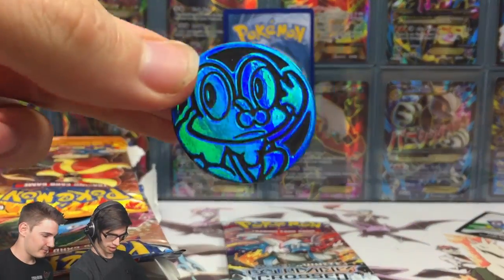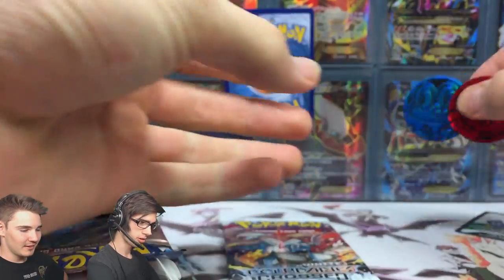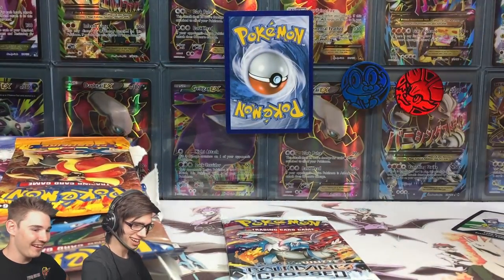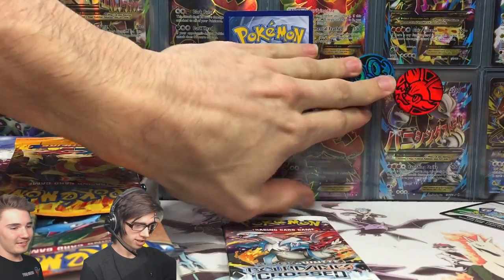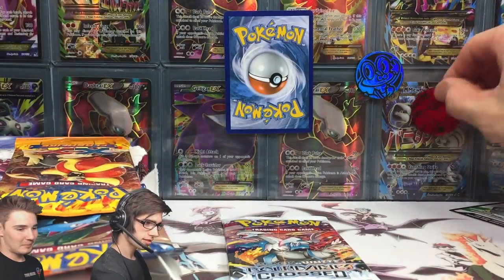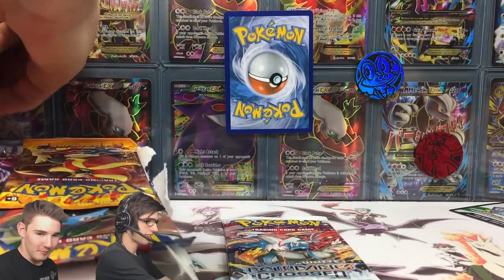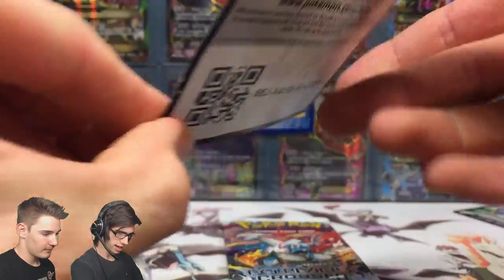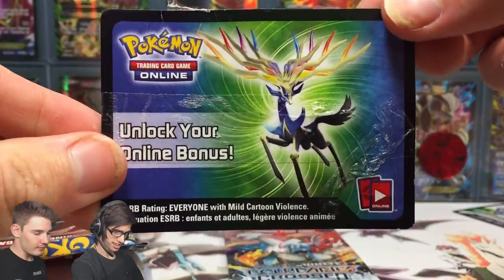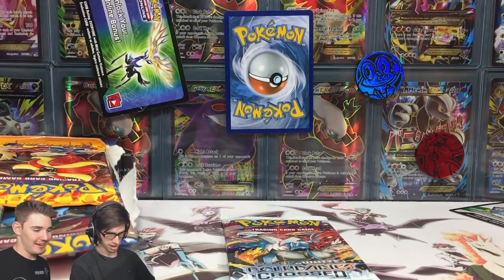But we also got two coins. We got a Froakie coin - that's pretty cool - and Fennekin. I don't think I had the Fennekin one before, so that's actually pretty cool. That's not bad. Anyway, let's continue ripping this. I don't know if this is taken, but this is actually a Zonius code for the Zonius tin as well. So we're going giveaway crazy right now. Let them join the sticker on the back too.